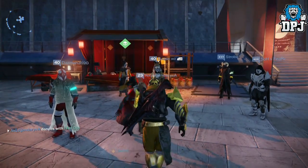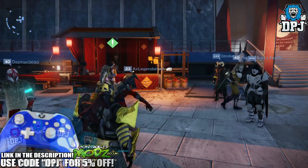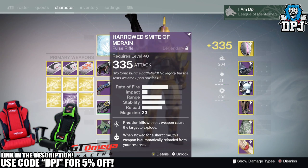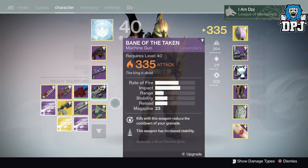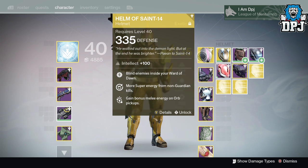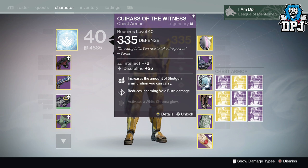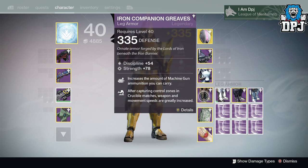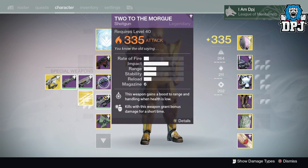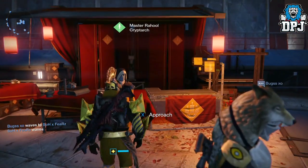What's going on guys, it's your buddy PJ here today with another Destiny video. Today I'm going to be opening a shit ton of emblems. I've got 16 exotics and a bunch of legendaries — counting up I've got around 24-26 legendaries altogether. Let's get straight to the crypto and open these and see what we get.